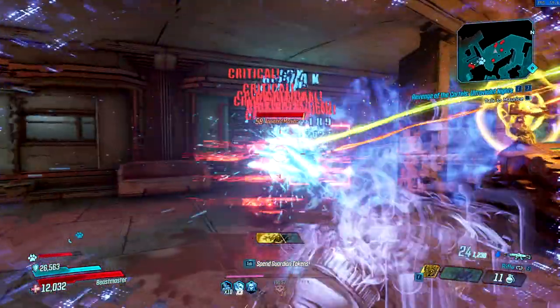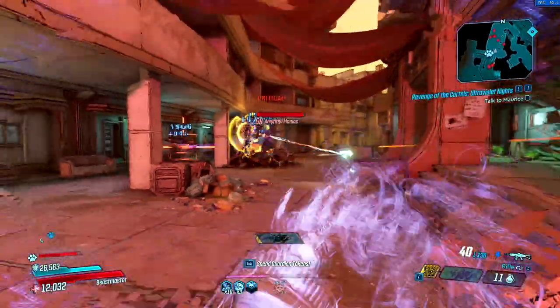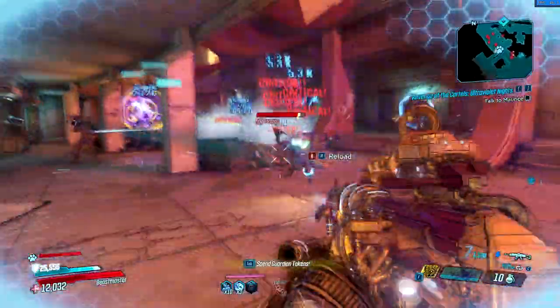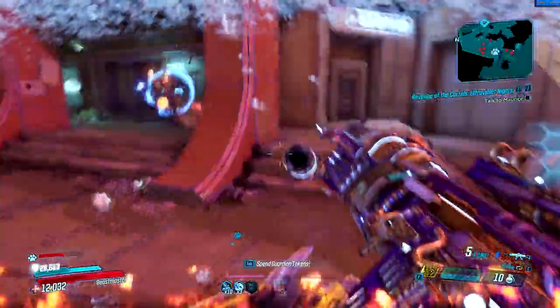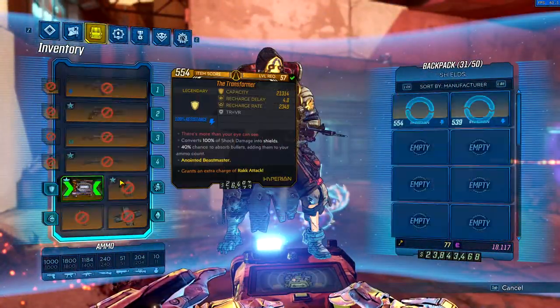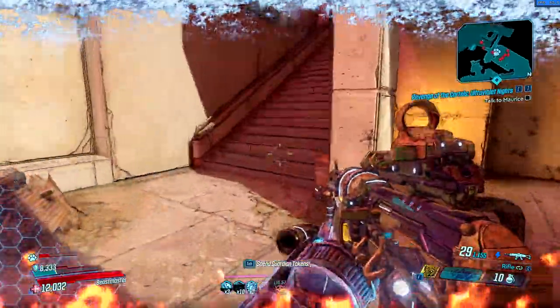This weapon can come in every element or with no element. This gun is really, really good. It's more for close range engagements than anything — it can do decent at mid range, but close range is definitely where this thing excels. The special effect on this weapon, the unique ability, is that it has a bipod mode. Whenever you enter bipod mode, you're going to have decreased movement speed, but you're going to do double damage.